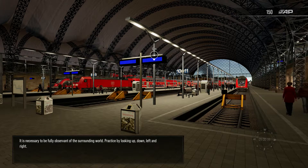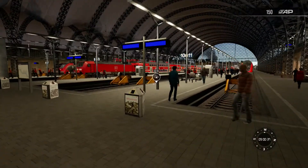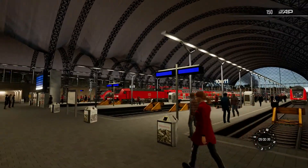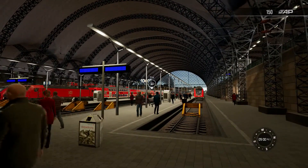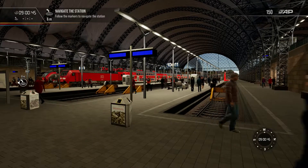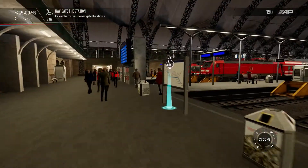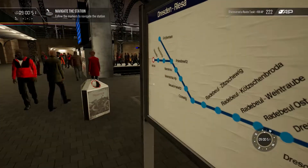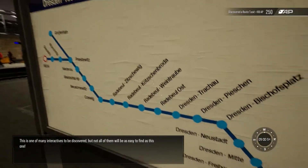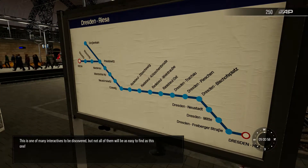It is necessary to be fully observant of the surrounding world. Practice. This is one of many interactives to be discovered, but not all of them will be as easy to find as this one.